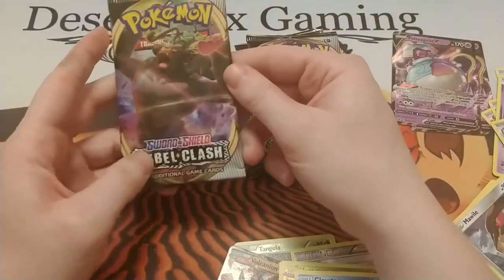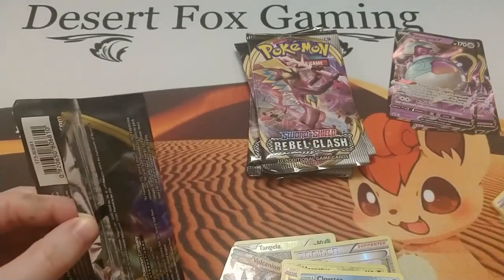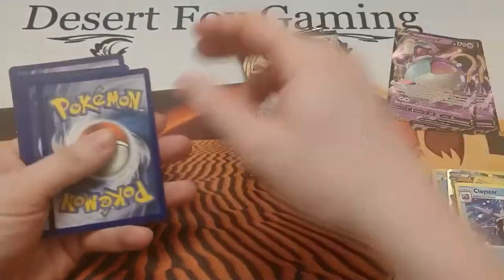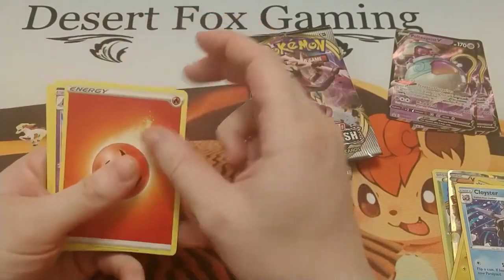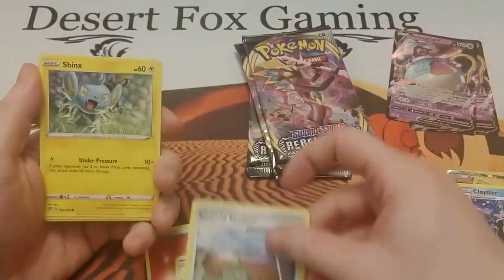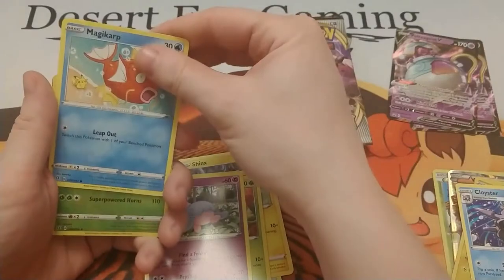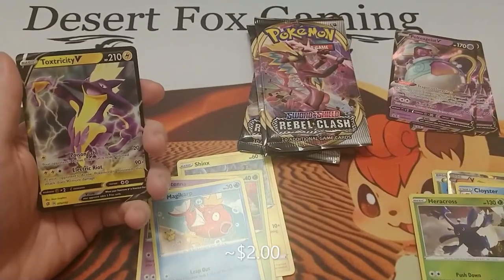Alright, moving on to the Sword and Shield Rebel Clash packs. We have a Polossand, Milo, Turffield Stadium, Shinx, Rolycoly, Applin, Hattena, the Carp of Power with the really ugly Pikachu in the background, a reverse holo Hatterene, and a Toxtricity V — nice!